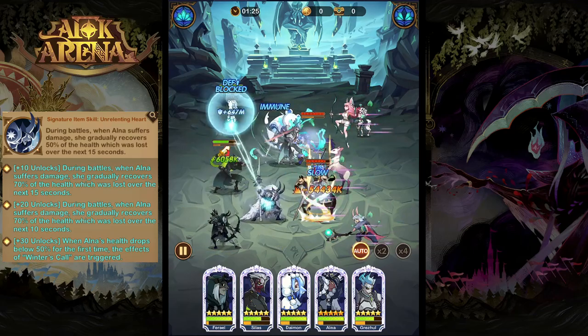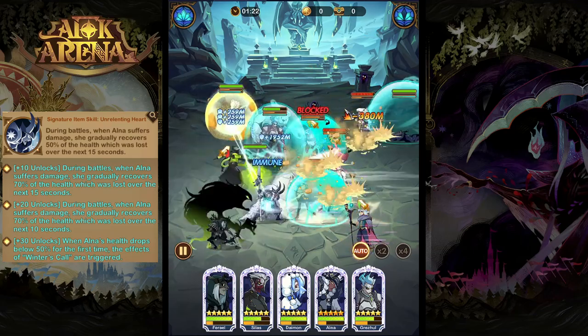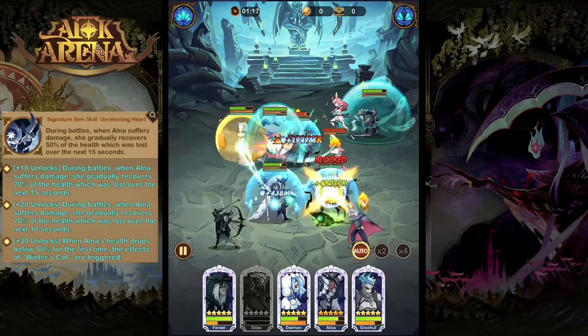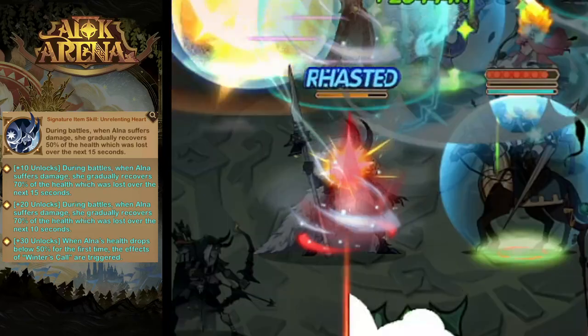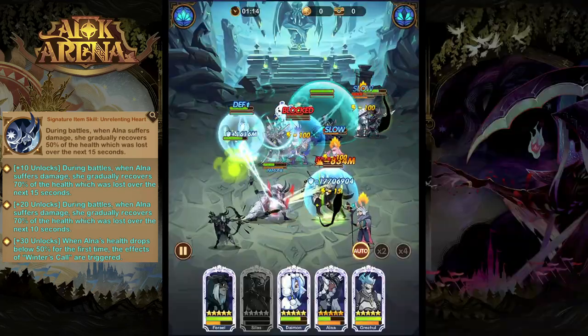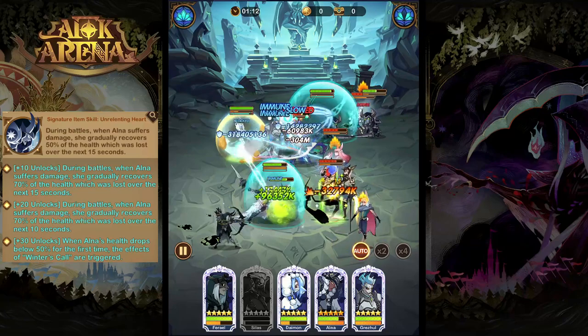For her signature ability, Unrelenting Heart, Alna is going to recover health based on how much damage she has taken throughout the battle. And at level 30, when Alna's health drops below 50% for the first time in combat, she will instantly trigger Winter's Call, giving herself immunity to damage and control effects.